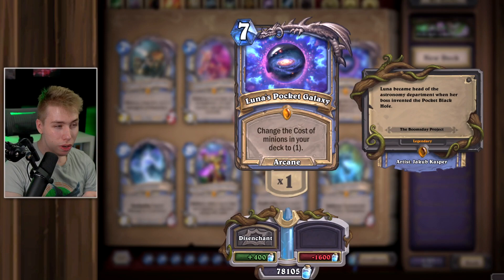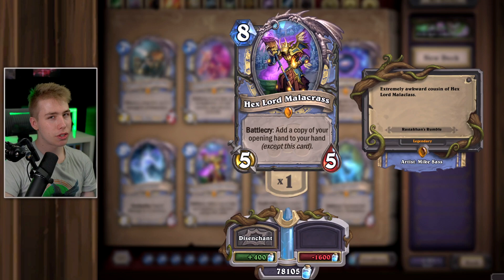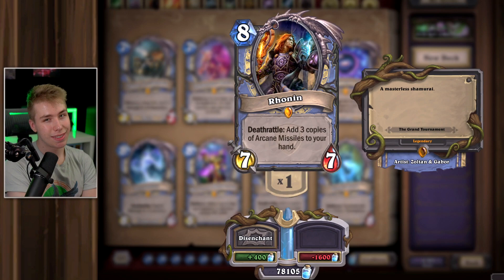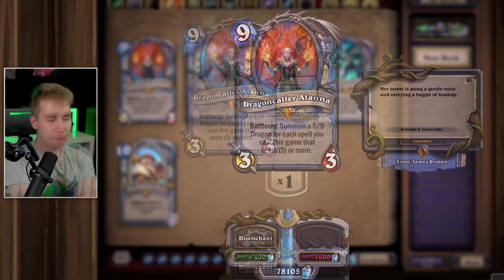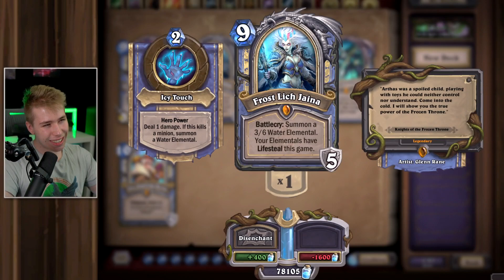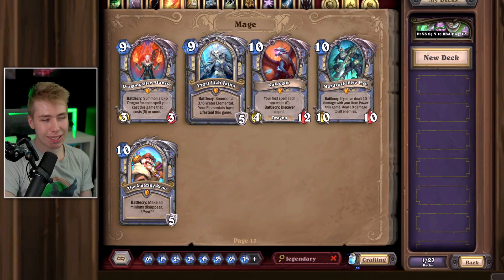Anomalus — never sees play, disenchant. Hagatha the Malachress — used to see play in Reno Mage but doesn't anymore because it's too slow. Disenchant her. Syndragosa — when you played Big Spell Mage with Frostlich Jaina you hero-powered Frozen Champions, but that's pretty bad and doesn't see play anymore. Disenchant her too — funny card for Big Spell Mage but three years too late. Archmage Antonidas — if you play Arcane Mage or any Mage, I would still keep it because the card is great. It's just slower than most things and doesn't see play currently. Caligos — I like this guy a lot. I might be biased, but I think this card is always going to be good because the first spell you cast is zero mana.